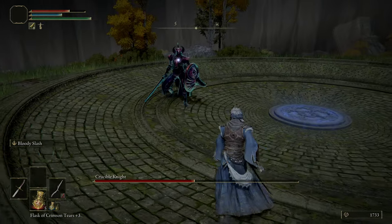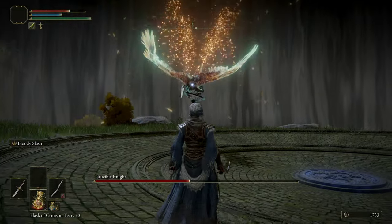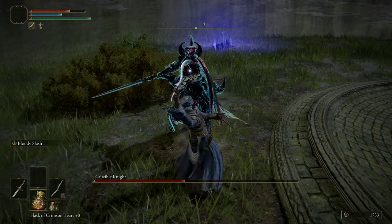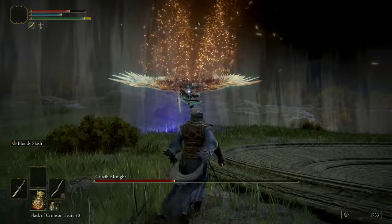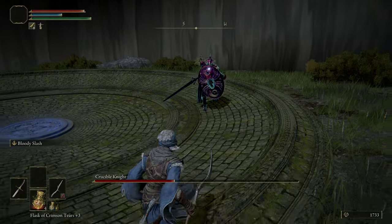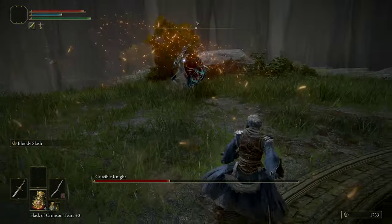Oftentimes after he does the flying attack he will do a tail attack if you're close enough. When he gets to about a quarter health he'll actually do two tail attacks, one of which has very long range, so keep that in mind. It has very long range and will hit you from pretty far away. There's the attack — we attack once and then we dodge. It's a slow fight, it's laboring, but it's very possible to do without dying and without parrying. The same approach applies to casting spells and using arrows.